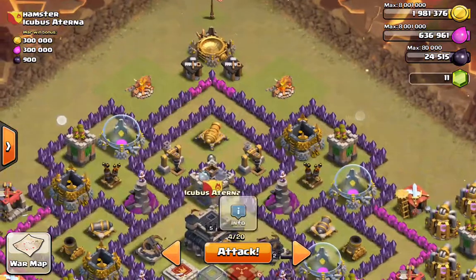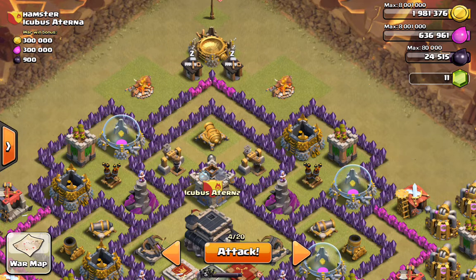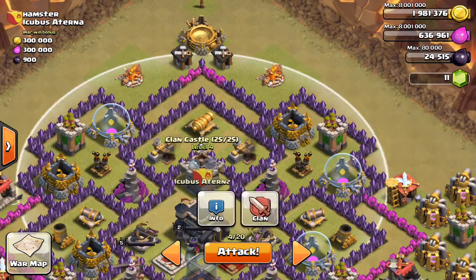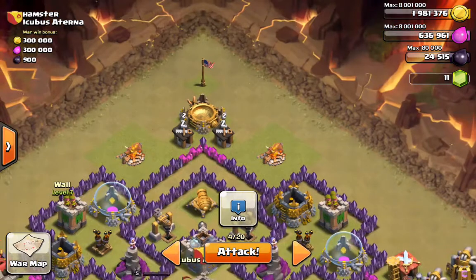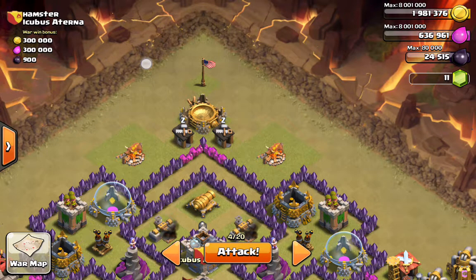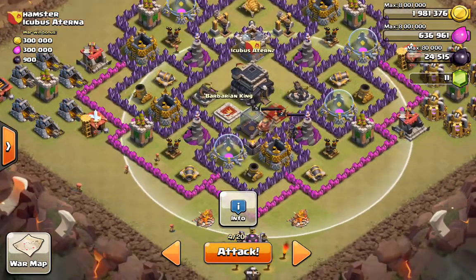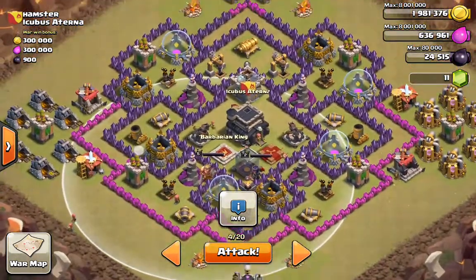I'm going to start from this side and trigger over here with my two barbs to see if there are any bombs. Simultaneously, I'm also going to be triggering for the clan castle - some exploratory moves to see what we get. Then I'm going to try to bring them up to the top or off to one of these sides so I can get a good angle with my wizards. Let's light this crap candle.